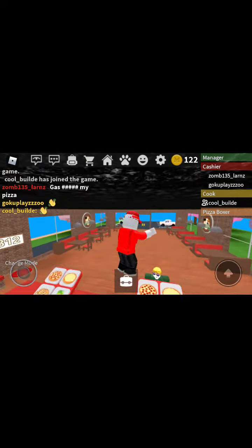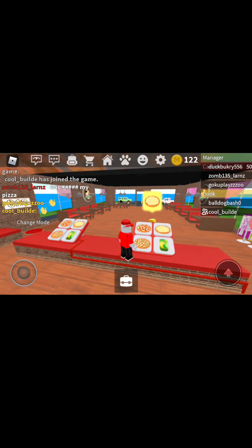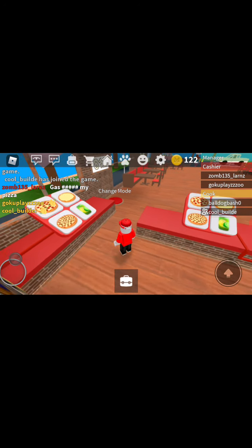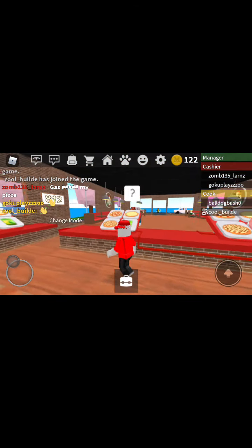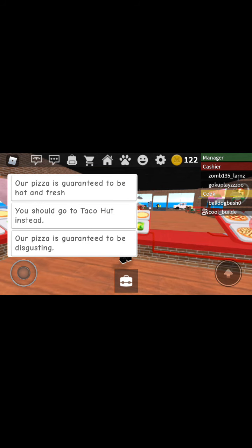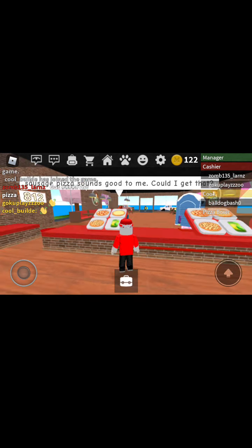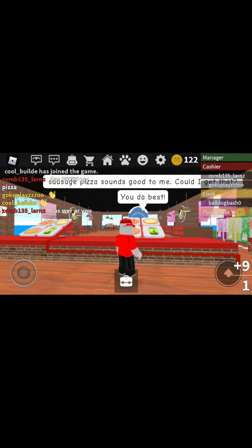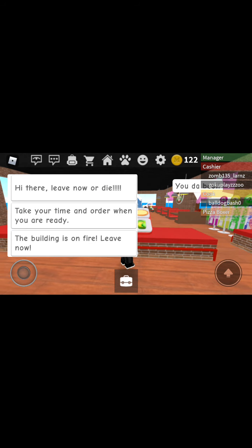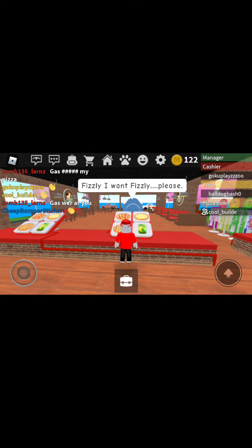So next I'll do it to this guy — tap the question mark, I'm going to tap the first one. He wants the same one. But if I want this to be more advanced, I'll go over here to change mode and change it to advanced cashier. So I'm now in advanced cashier. I'll tap the question mark and choose the first one — sausage pizza, the bottom one over here. This guy next, I'm going to tap the second one. You have to say something nice to them or else they'll leave. He wants a Fizzly, so I'll give him a Fizzly drink.